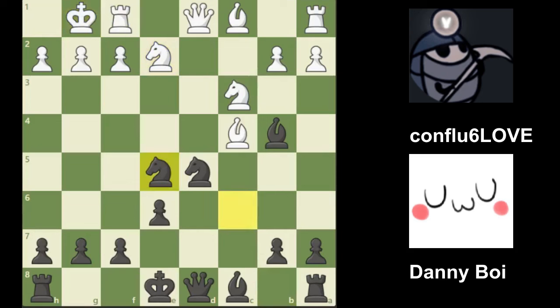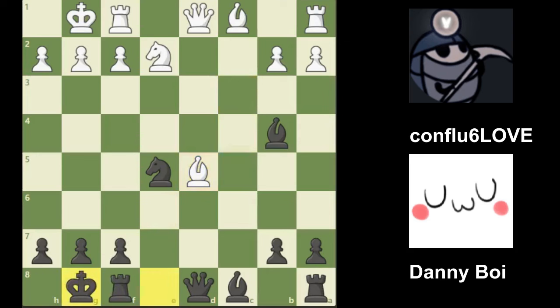White castles, and I take the center pawn. White decides to take on d5, I take, and white captures back. Now I castle. We have bishop f4 attacking my knight, and I just defend my knight with the queen. I could have played knight g6, but I thought that I wanted to develop my queen.